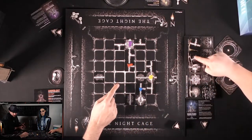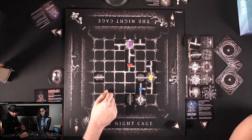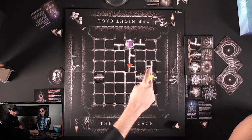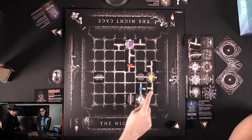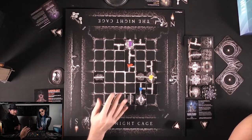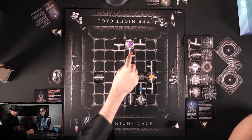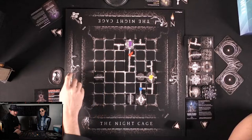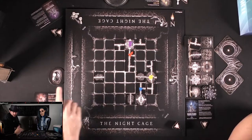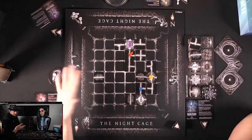Michael can only choose to move into one space now. Luckily Josh is illuminating three spaces and Callie is illuminating others. Michael needs to find somebody who has a lit candle and get adjacent to them. He moves adjacent to Josh, who has a lit candle, and re-lights his candle — thus triggering a reveal.